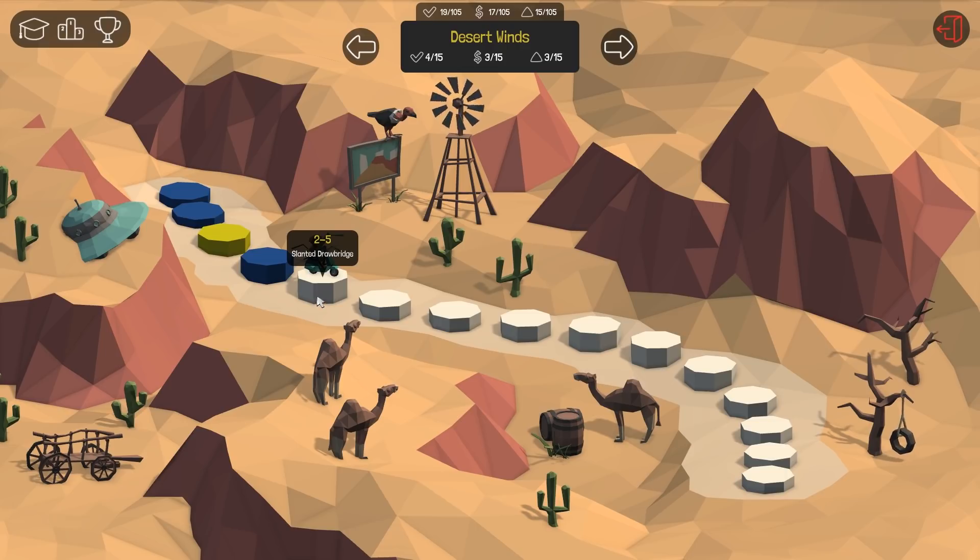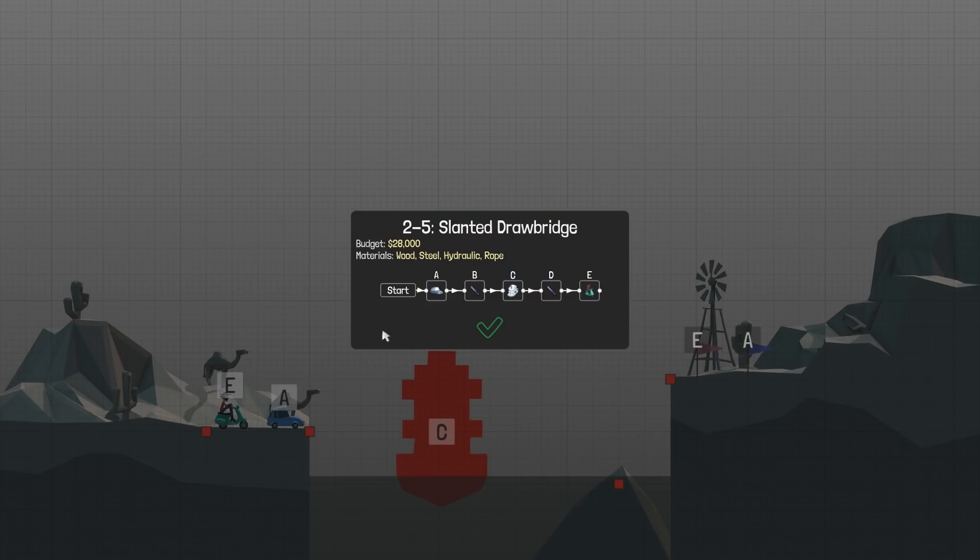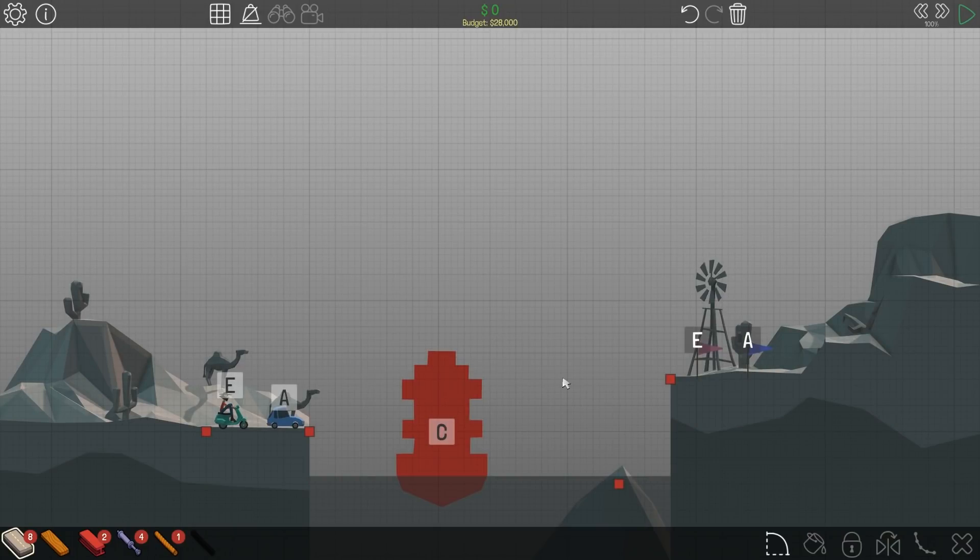Anyway, we've got the slanted drawbridge of level 2-5 to play with today. We've got a car, hydraulics, boat hydraulics, scooter — okay, amazing. We have eight roads — interesting.